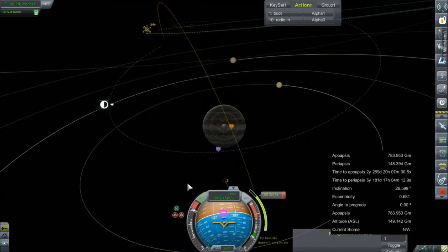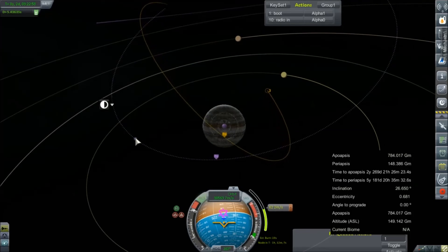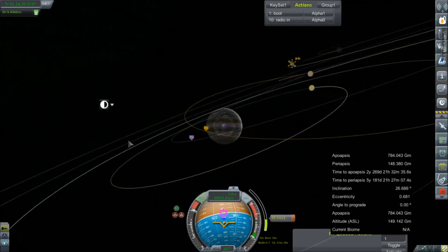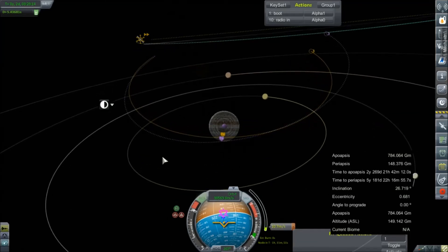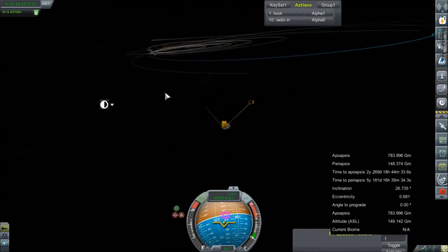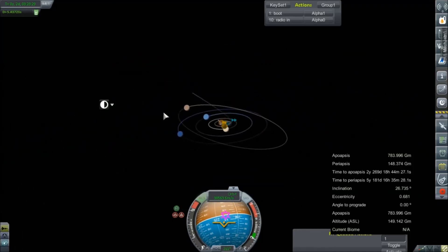We've got about 700-some odd more meters per second left in the tanks after this is done, so I think we'll probably make another plane change maneuver and see if we can't score another flyby. I need to adjust that cloud thing with Jupiter — it kind of ruining the majesty that is Jupiter. This thing is a bit more responsive than I thought it would be. Only four-tenths of a meter per second off, but for our gravity assist we are on course. It's going to throw us very clear of the solar system, and that will be fun.